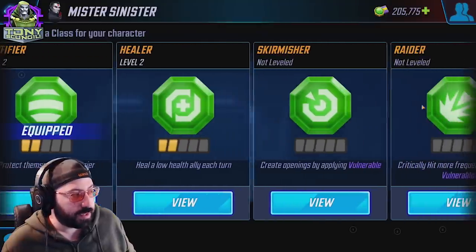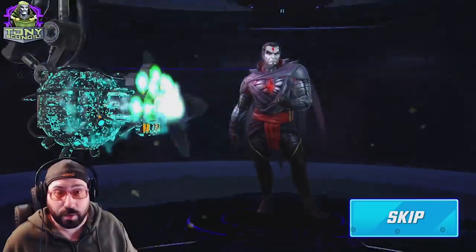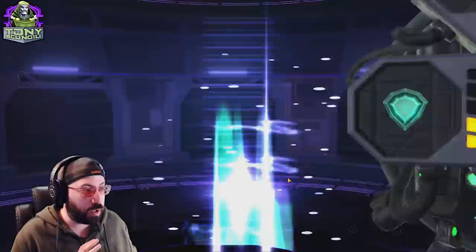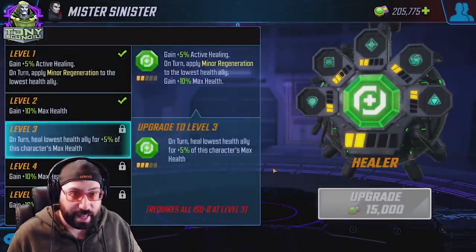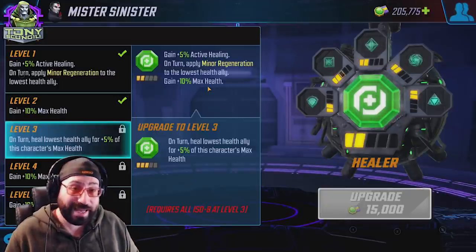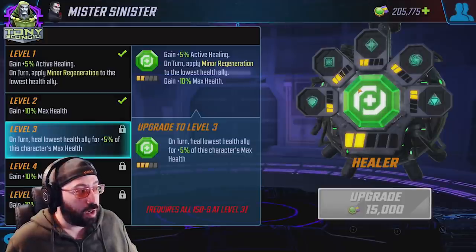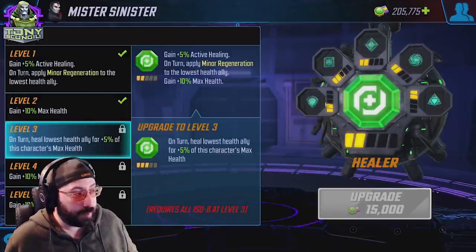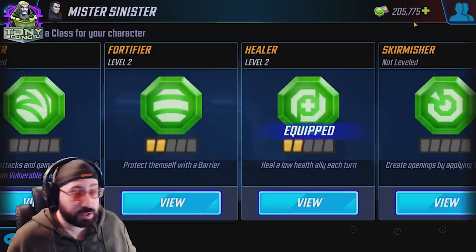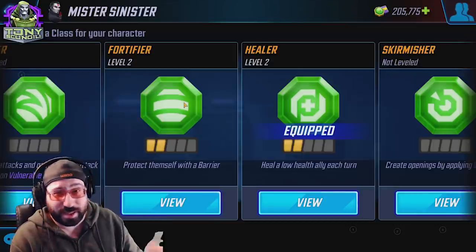Here's the key thing I wanted you to see: these are both level two. At this point it costs absolutely nothing to swap between the two. When you switch to a new ability it retains whatever level it had — just because I upgraded one to two doesn't mean the other was upgraded, and just because I moved off it and came back doesn't mean I have to reinvest. That is huge. This is a completion progression system — over time as I use Sinister and get more dots on my base ISO8s, I'll upgrade whichever class I think is most important and then be able to upgrade the other one using ions.